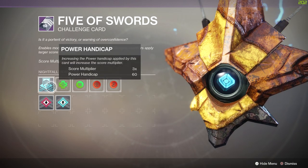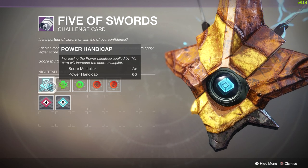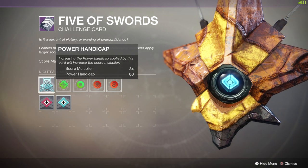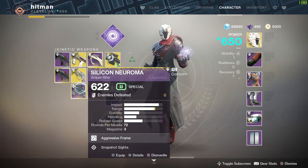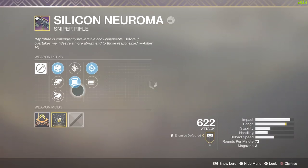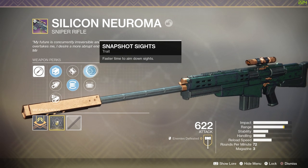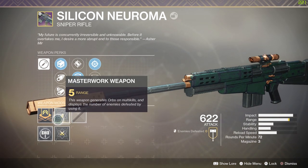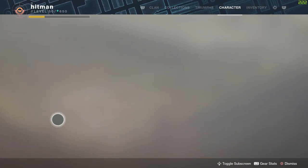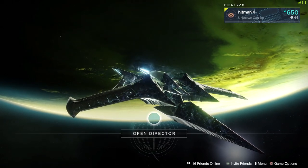Every time you die you lose score, so dying a lot in a run won't give you 100k unless you put the power handicap even higher. A quick look at the Silicon Neuroma — this is the sniper rifle that drops on this Nightfall. It has Accurized Rounds, Flared Magwell, Snapshot Sights, and Opening Shot. Those are the guns and armor I'm going to use — let's go into the run.